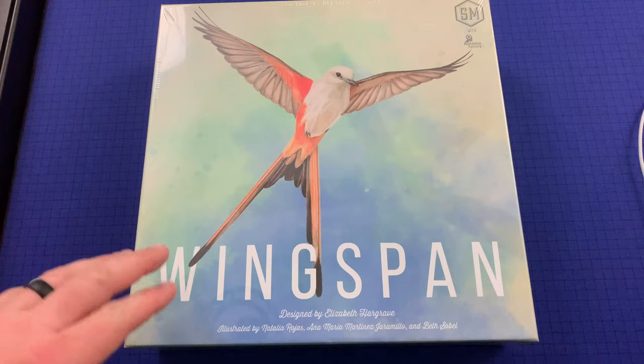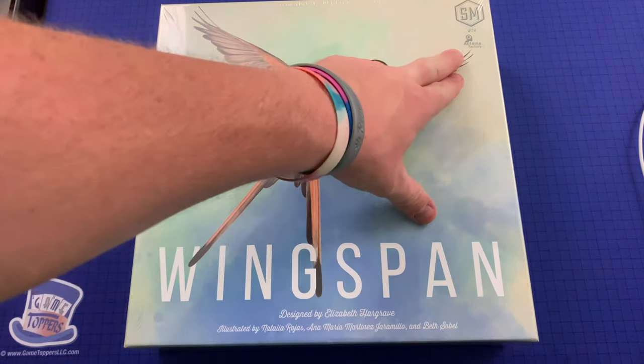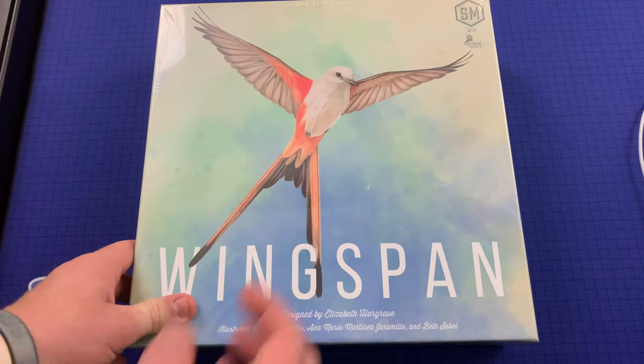All right, here we go. Wingspan. This is of course Stonemaier Games with the Ultima Factory, designed by Elizabeth Hargrave, illustrated by Natalia Rojas, Ana Maria Martinez Jaramillo — I hope I got that right — and Beth Sobel.